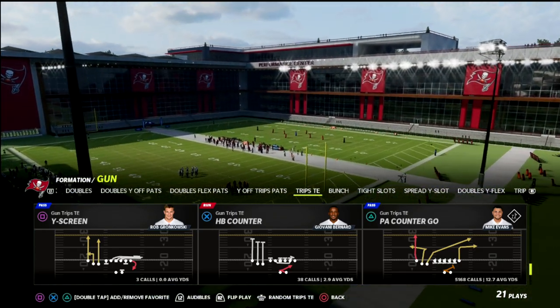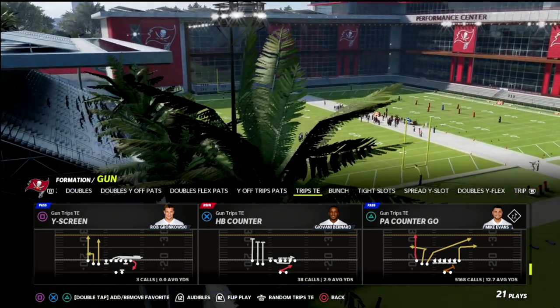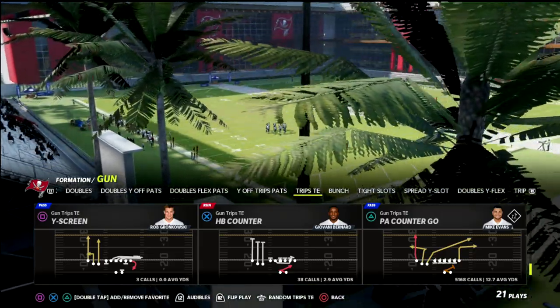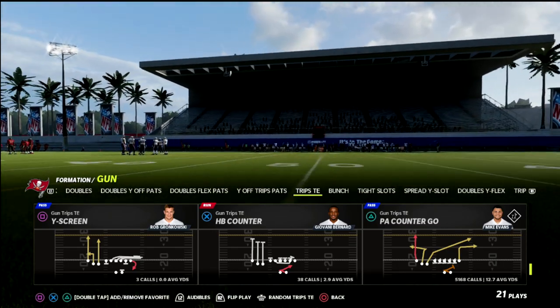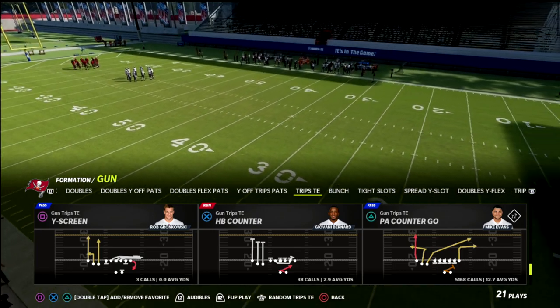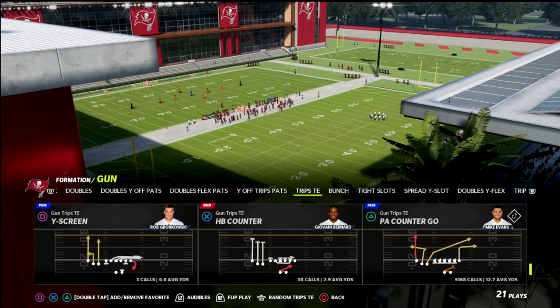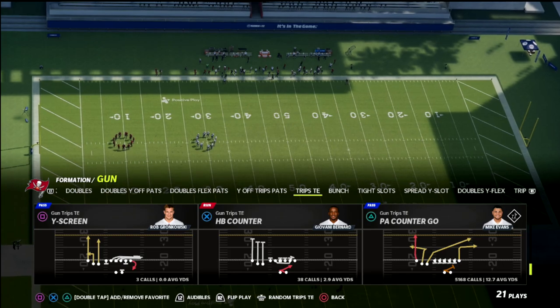Why five wide? It makes a defense have to declare relatively quickly what they're going to do. It's actually difficult to blitz against five wide, especially when you use trips tight end, because you can have that tight end blocking, which is very effective. Your routes will also get open because you've got the defense so stretched out that you're going to have really good spacing. That's the reasoning and rationale as to why I love this formation.